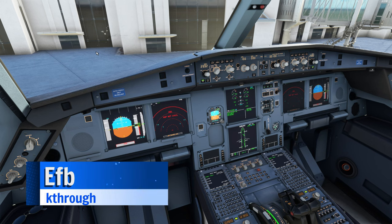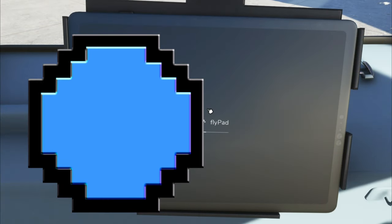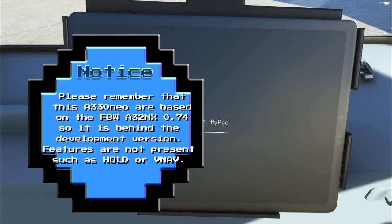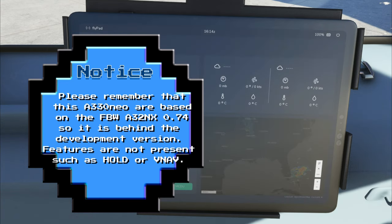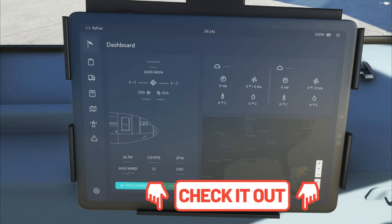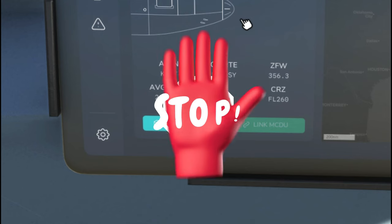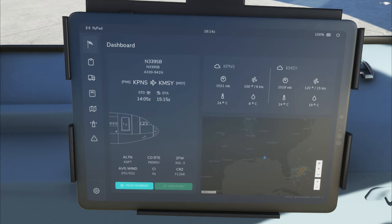Now that all the lights are set, let's hop over to the EFB and take a look at some of the cool features. Keep in mind that Headwind is using FlyByWire's 0.74 version of the avionics, so we won't have the latest updates like VNAV, but this is still a significant improvement to the Headwind A330. We are using a SimBrief flight plan today — there'll be a link below if you're unfamiliar. To load your SimBrief plan into the EFB, hit the 'From SimBrief' button.